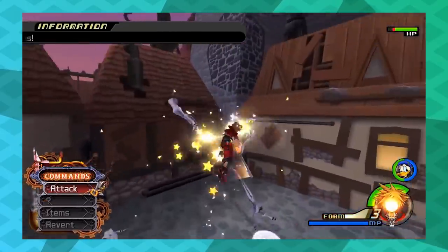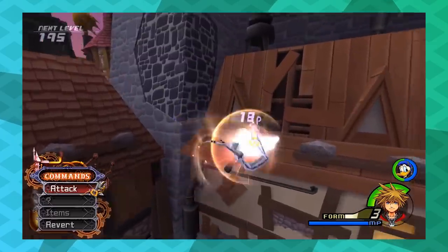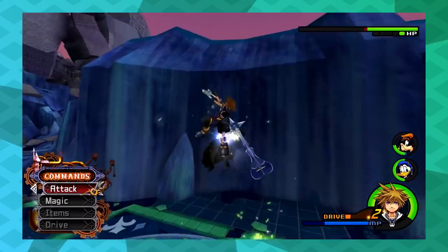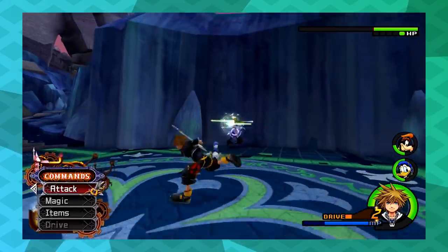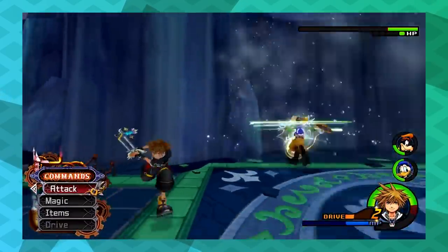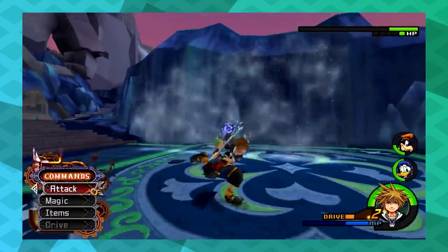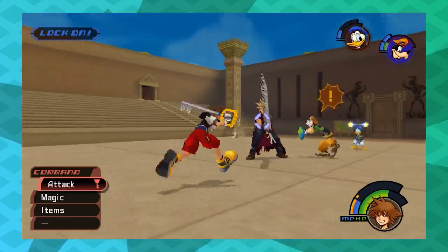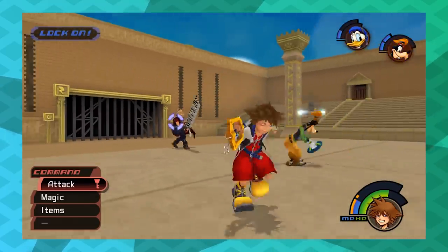Kingdom Hearts 2 tried to make them more useful in combat with the limits and drive forms that require your party members to perform, and it helps a bit, but they still can't do that much on their own. They also took out most of the support abilities and the AI control, so even going back to the strategies you used in Kingdom Hearts 1 isn't as effective anymore. The AI feels like wasted potential, requiring too much hand-holding to be effective, but they're not so useless as to break the game.